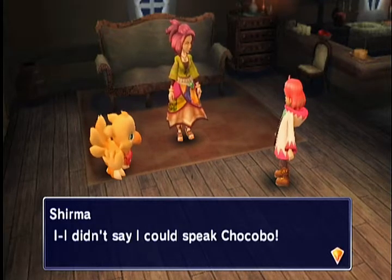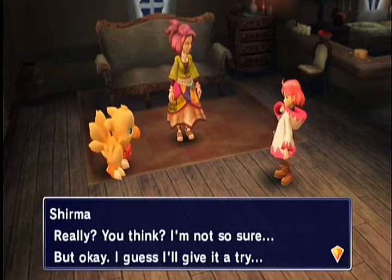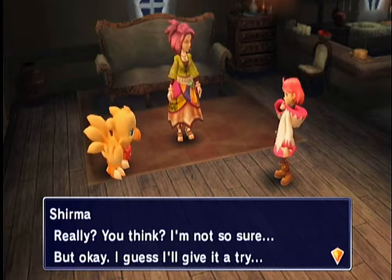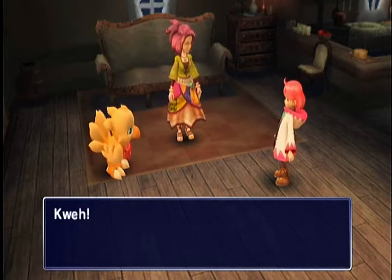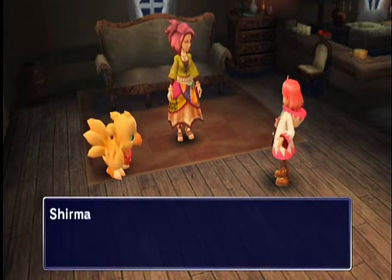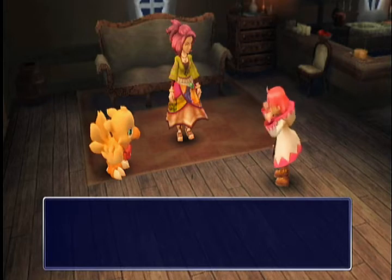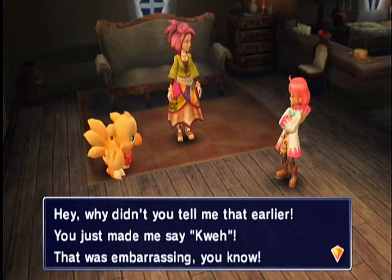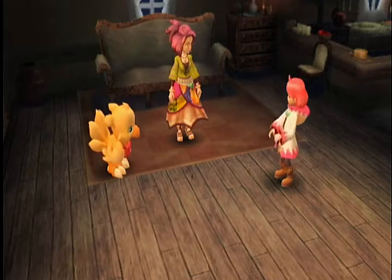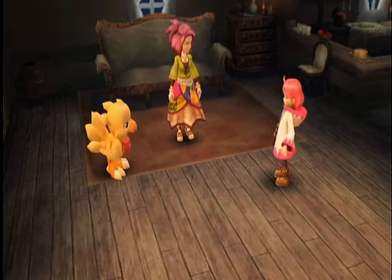I didn't say I could speak Chocobo. Just try saying kweh — he might understand. Really? You think? I'm not so sure. When did Chocobo start saying kweh? Didn't they used to say wark? I just smacked myself. He says he understands us just fine — we don't have to talk like he does. Hey, why didn't you tell me that earlier? You just made me say kweh — that was embarrassing. But yeah, when did Chocobo stop saying wark? Or did they ever stop?